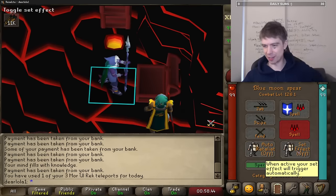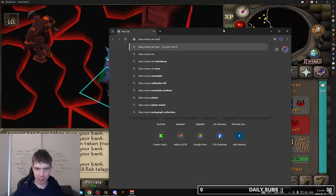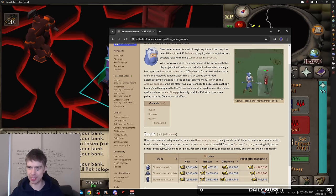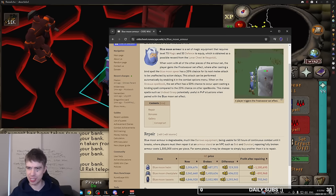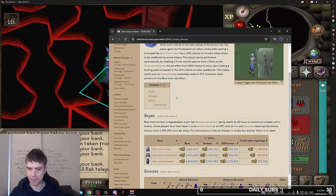What is the set effect? Now we gotta go on the wiki. Blue moon armor is a set of magic equipment that requires level 75 magic and 50 defense. When worn, the player gains the frost river set effect - after casting a bind spell, the blue moon spell has a 20% chance for its next melee attack to be unaffected by action delay.